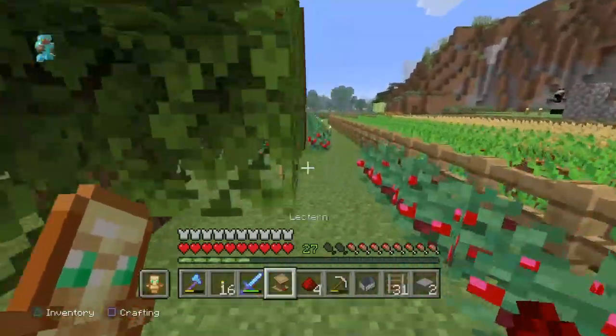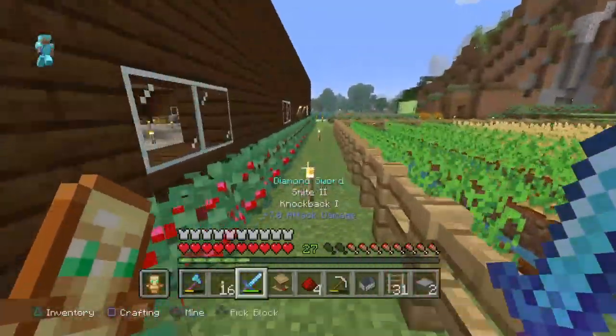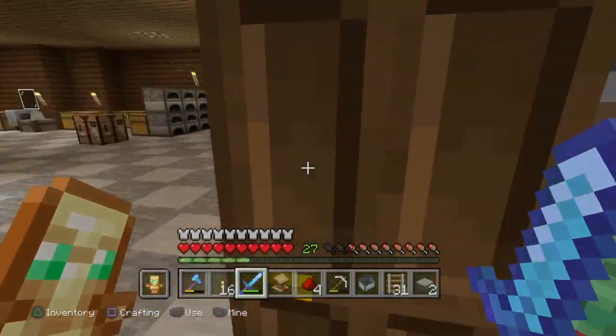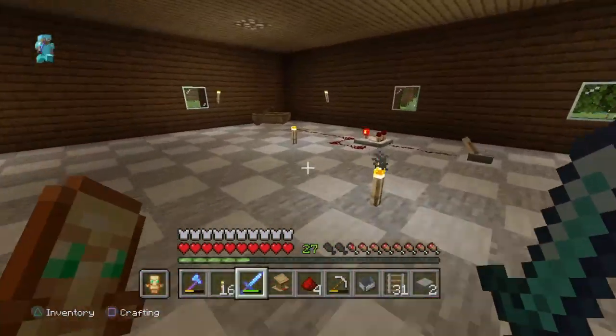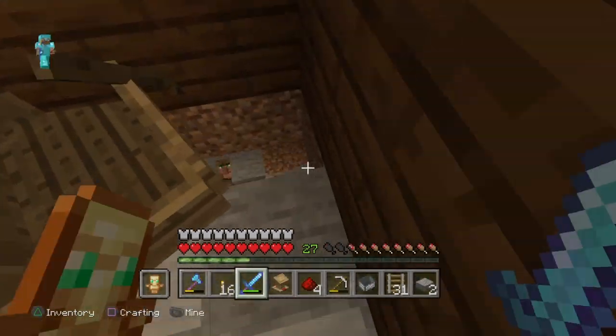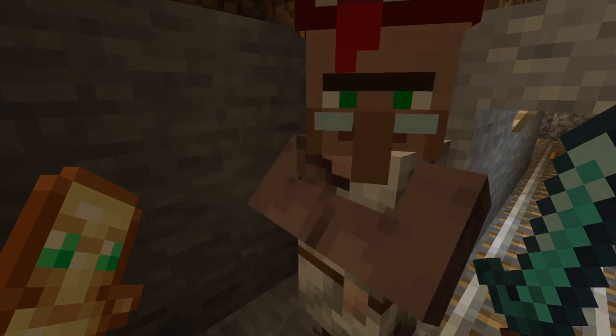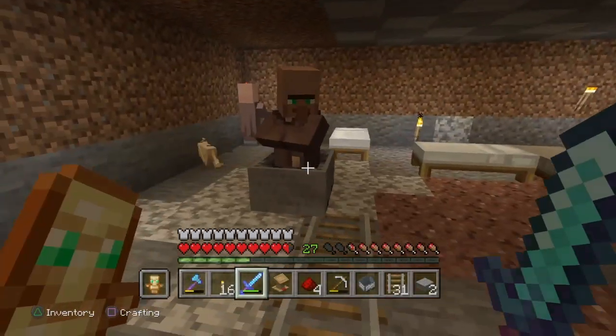Hey guys, welcome back to another episode. I did a few off-camera, a little bit of off-camera work, setting up the villager trading hall a little bit more. I'm getting our villagers - we've got a specific villager... Is it you? Okay, so we got a librarian there.